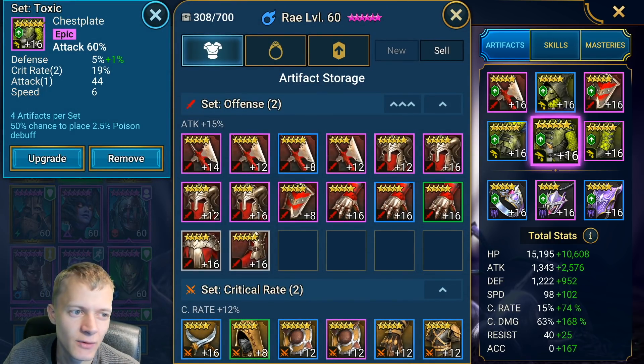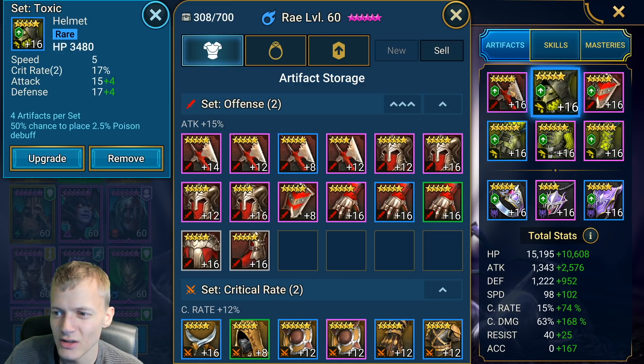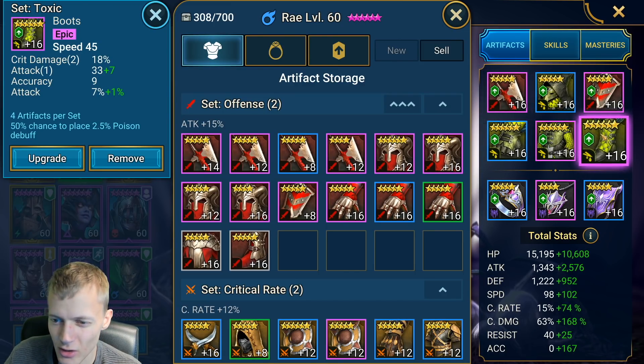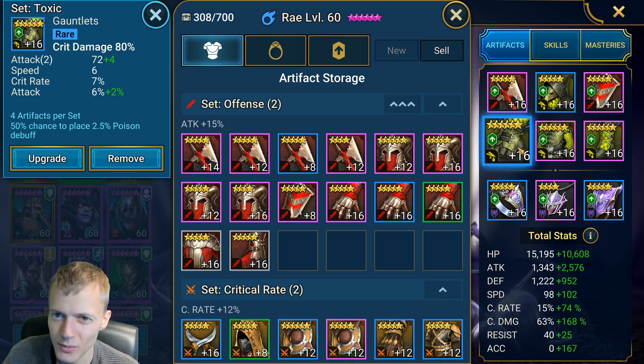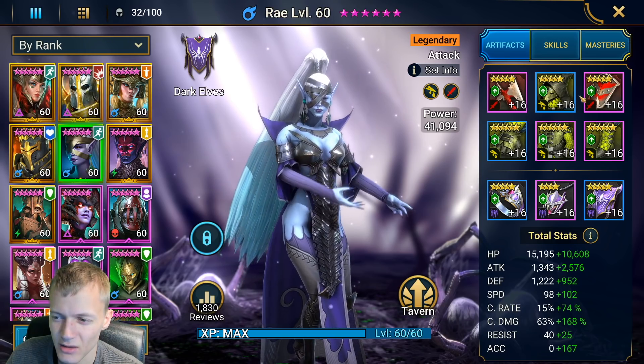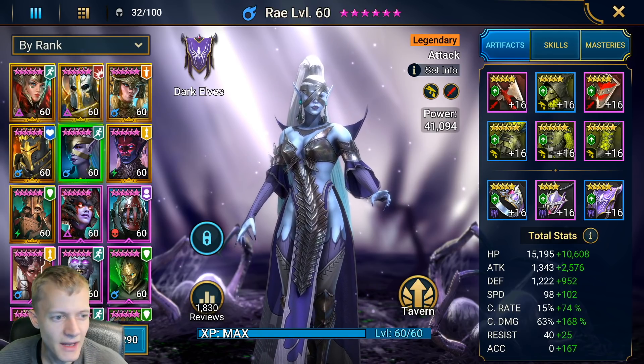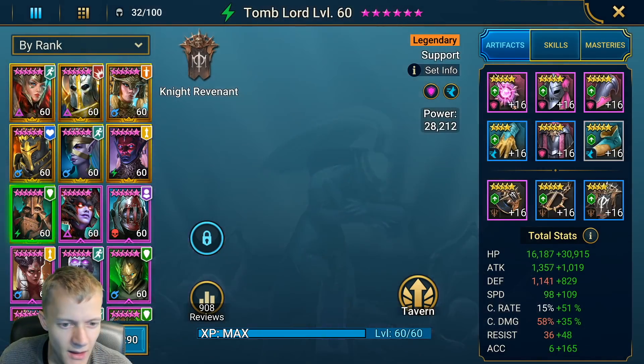Dragon 20 is a difficult boss, but you just want Ray not to be too slow — that's why I put the speed on her, though you probably don't even need it. You just want a lot of crit damage on her and a lot of attack. You don't need to focus too much on health.